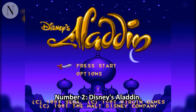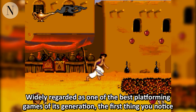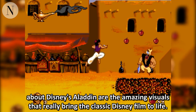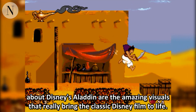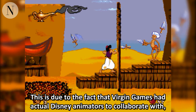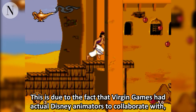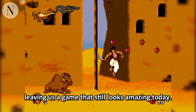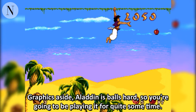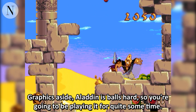Number 2: Disney's Aladdin. Widely regarded as one of the best platforming games of its generation, the first thing you notice about Disney's Aladdin are the amazing visuals that really bring the classic Disney film to life. This is due to the fact that Virgin Games had actual Disney animators to collaborate with, leaving us a game that still looks amazing today. Graphics aside, Aladdin is balls hard, so you're going to be playing it for quite some time.